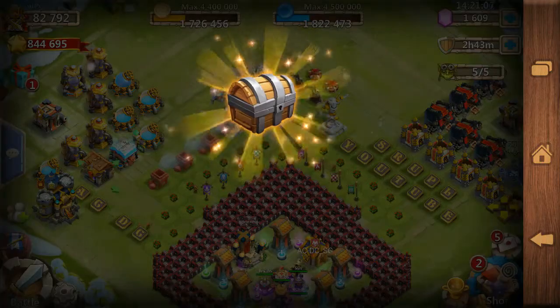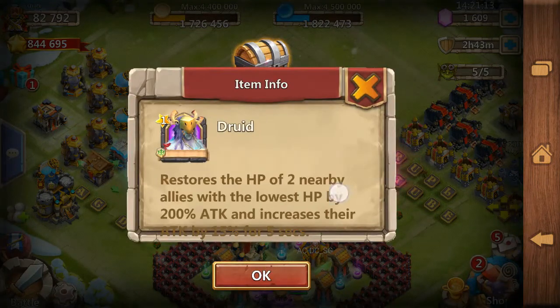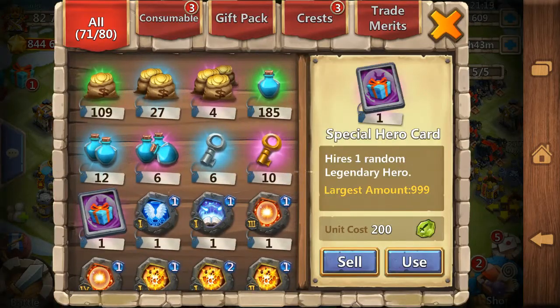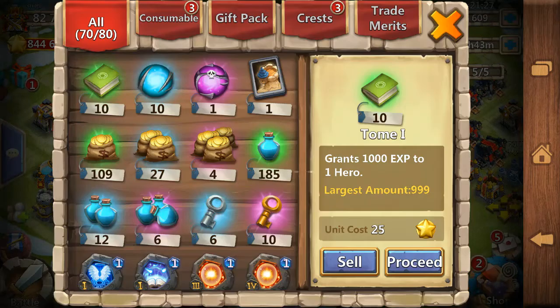Now it's time for the druid card. What can we get from it? Probably not a druid — I'm joking. But it's pretty generous that we are getting 10 crystals — crystal essences, I mean — and some 10 green books. Always better than nothing.